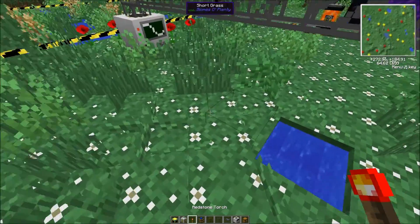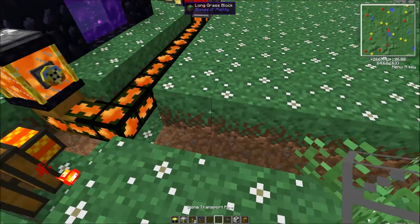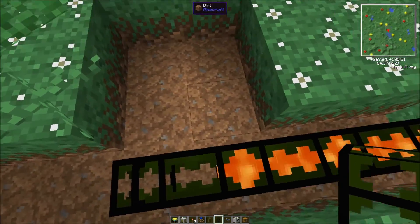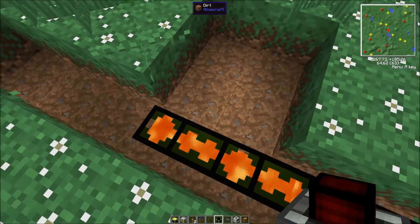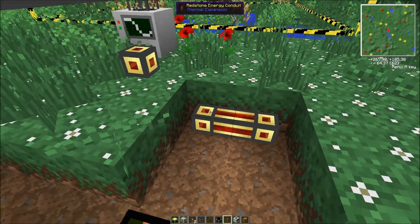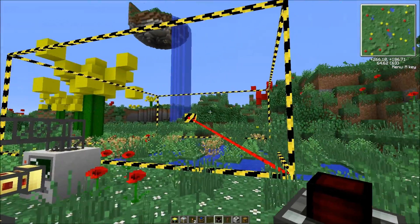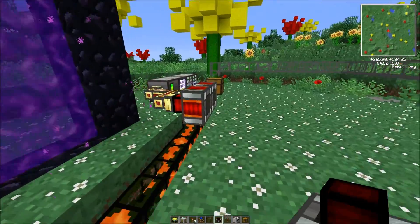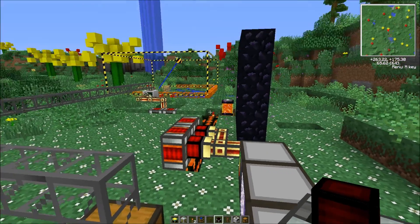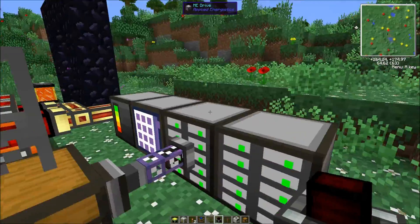Then you can set up your little engine. We'll grab a magmatic dynamo once again, and also some energy conduits. Set this over here — place down your magmatic dynamos, fill up with lava, and your quarry should run. Just want to warn you: if you don't have enough import buses, what'll end up happening is your chest will overflow and there will be cobblestone or whatever's in there just exploding all over the place, and that is not good.